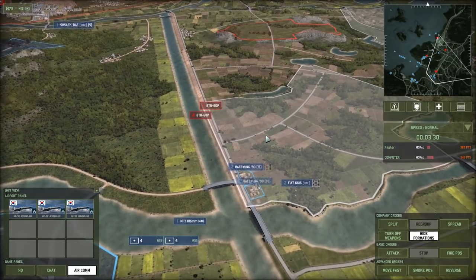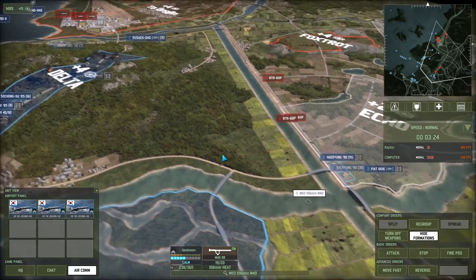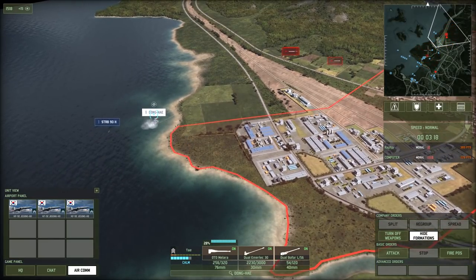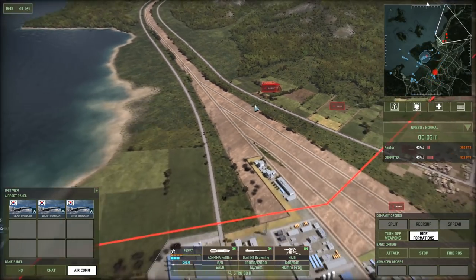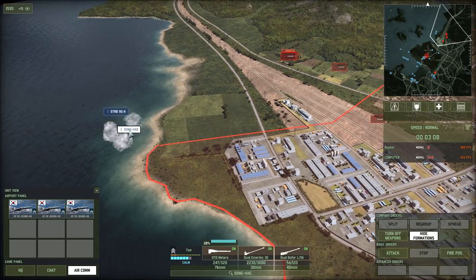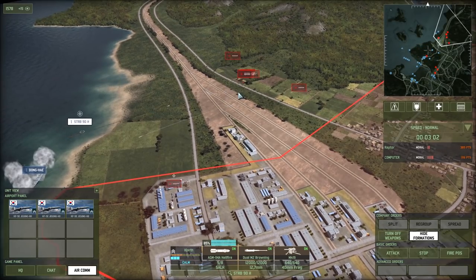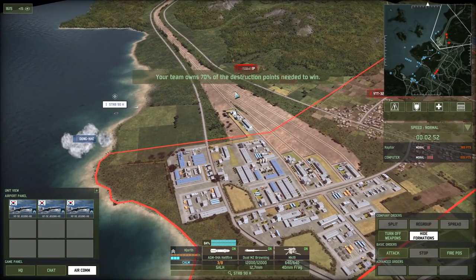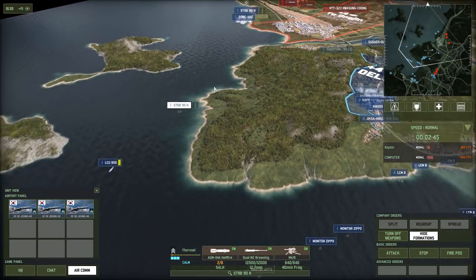Let's get the 106 up here. Enemy artillery is firing at our ships — hell of a lot of enemy artillery there. Let's make sure we kill these units. The Swedes just need to finish off the transports. Look at that — just chewing away. The LCU should come up here, and the STRB-90 is coming up here too. We've got so many good forces here now.